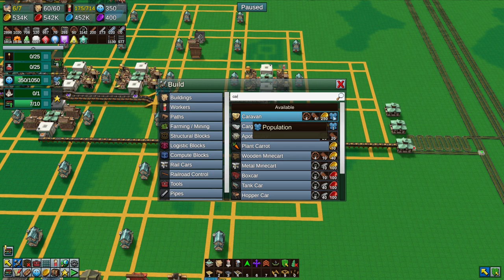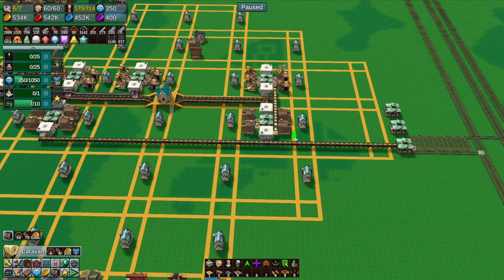Caravans - they do cost one population each instead of locomotives. I'm not sure if caravans can get underneath there - I think they can. Let's test this.